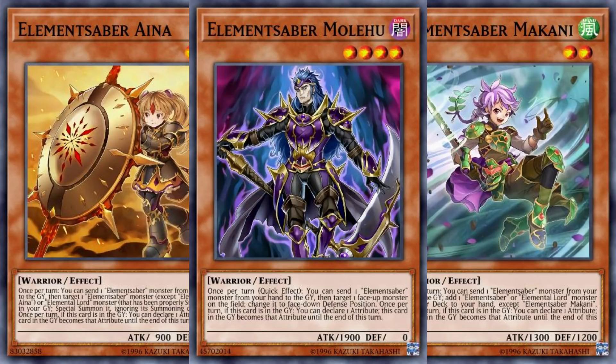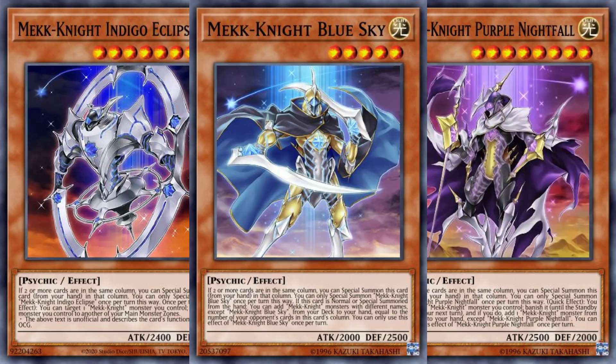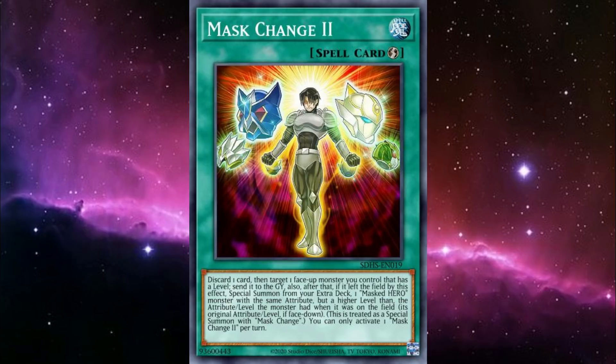If Duel Links has taught us anything, it's that Element Sabers are an Invoked player's best friend. Like Crowley, they can change their attribute, but these warriors can do so from the grave — you can use Invocation to send the Element Sabers from your hand to the grave, then any follow-up invocations will have the right attribute you need for the Invoked you want. And you can't talk about Invoked without their best partner: Mech Knights. Setting Invocation and linking Alistair into one of many available Link 1 monsters are great ways to set up your columns for their summons. As for a silly tech pick, we've got a very control-oriented card in Mechaba, so why don't we turn up the heat with Mask Change? By sending Alistair to the grave, we can get Dark Law, which shuts off any hand trap that needs to go to the grave to activate, as well as stopping any graveyard strategy from flourishing.